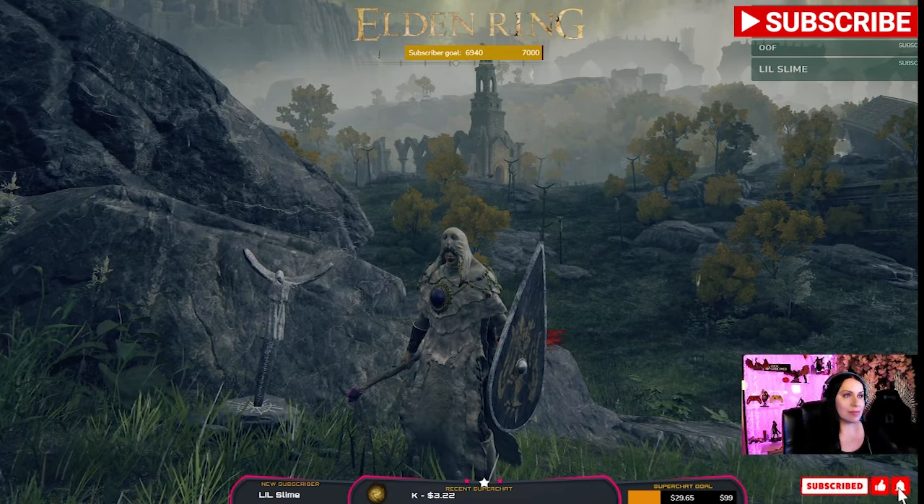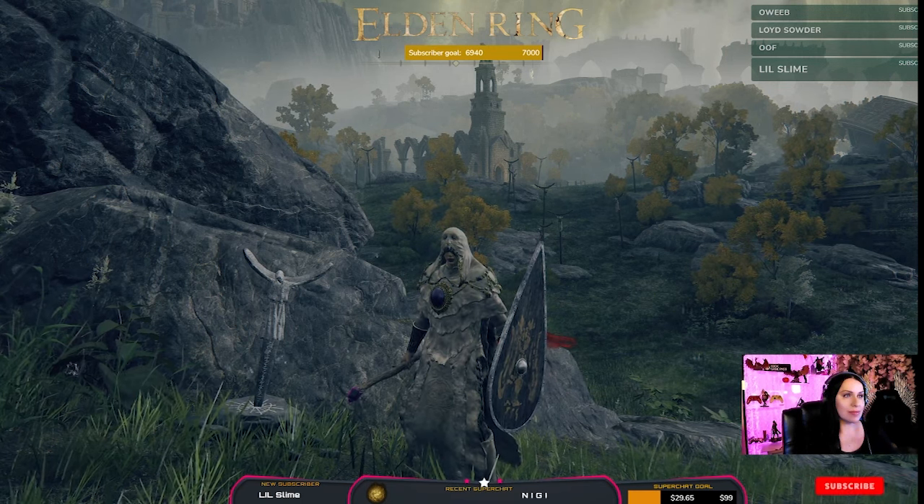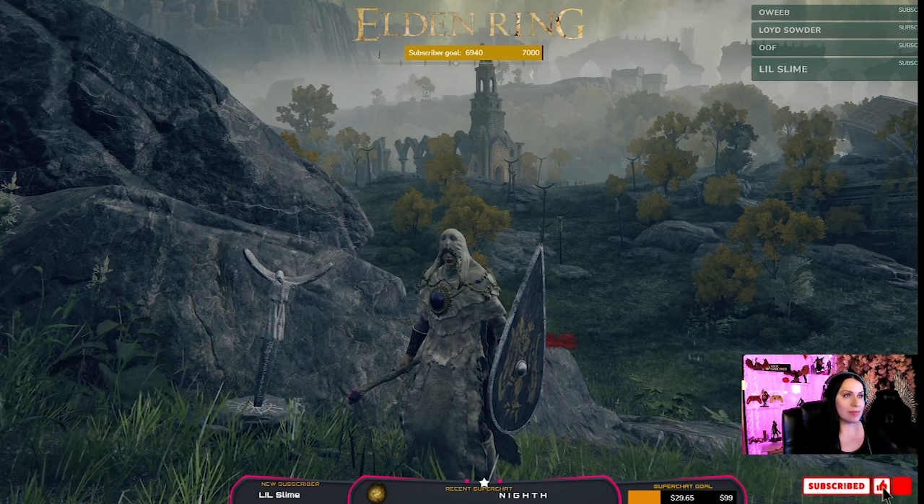So the summoning pools — consider them as a hub of helpers, if you will. Summoning pools allow you to help people in the world, not just in one location, not just in one spot.